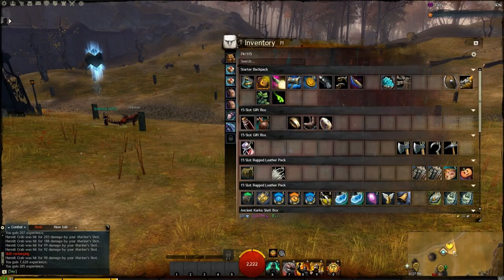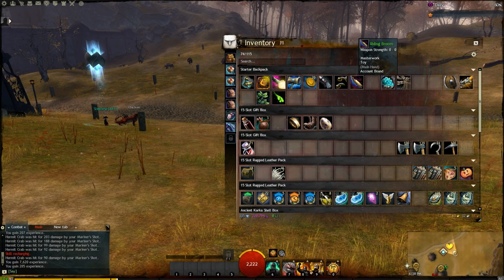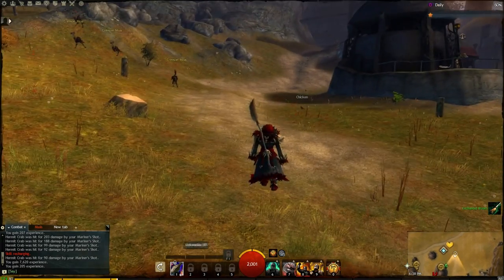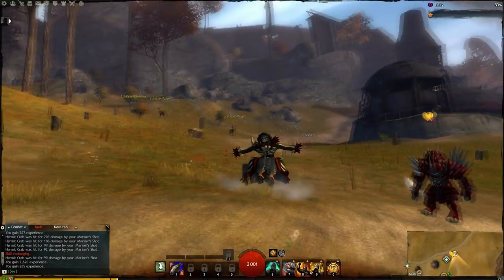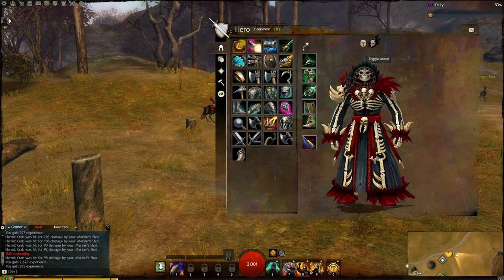Next item up for demonstration is the riding broom. It's a toy — double click it. Here we go. It puts on your town clothes, it looks like. Jump on your broom and ride around. Look ma, no hands! So it does seem to automatically work with your town clothes.